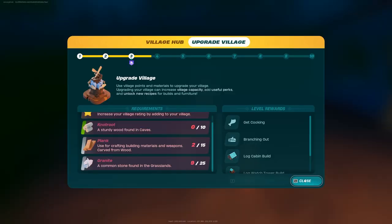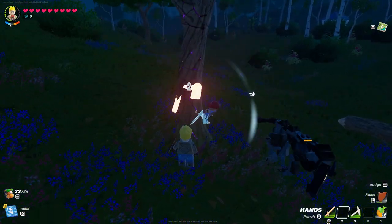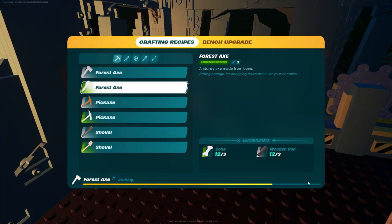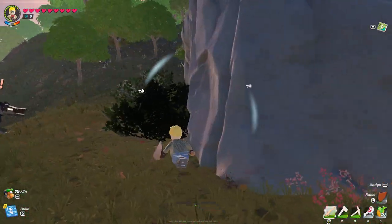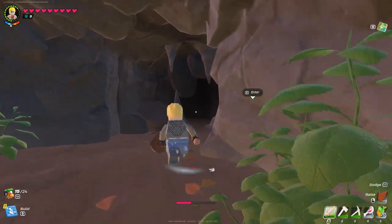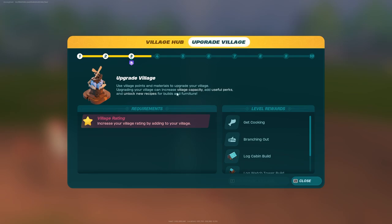I needed more knot root to upgrade my village again, but after accidentally crafting the wrong axe, I just farmed wood until it broke. I got home, crafted the correct axe, but decided to go to the other cave since I mined most of the other one. I got the knot root I needed, then headed up to upgrade my village, but I needed to increase my village rating — whatever that was.